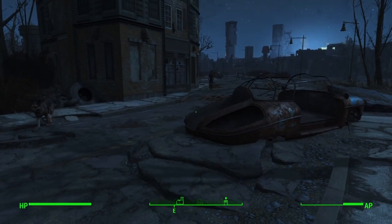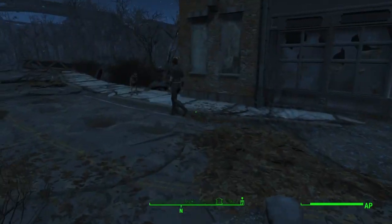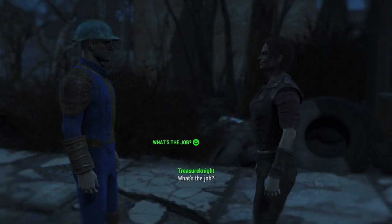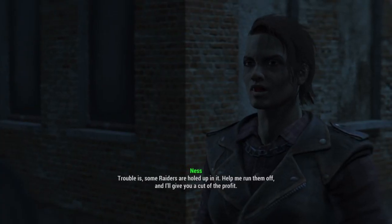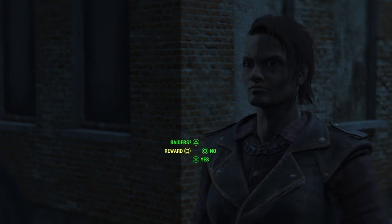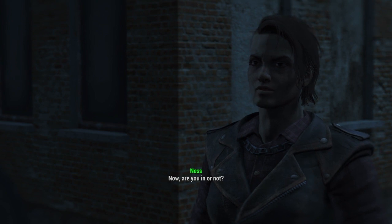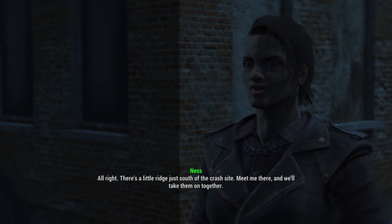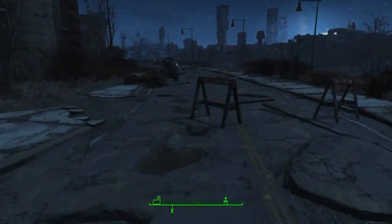If you speak to her, she'll give you a mission. Let's speak to her. Hey buddy, you looking to earn some caps? What's the job? I've got a lead on a crash site, big old jet — that much scrap could be worth a lot to the right body. Trouble is, some raiders are holed up in there. Help me run them off and I'll give you a cut. How about 50 caps? Sound fair? How many raiders? Not sure, I stopped counting when they started shooting — maybe 8 or 10. Are you in or not? Yeah, alright, sounds fair. There's a little ridge just south of the crash site, meet me there and we'll take them on together. She looks tough — looks like she can handle herself in a fight.